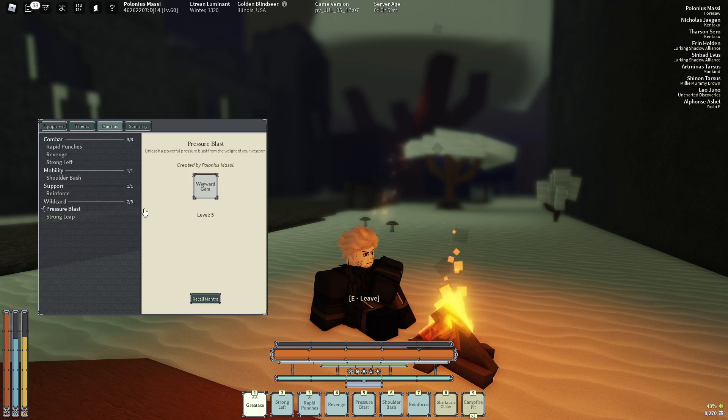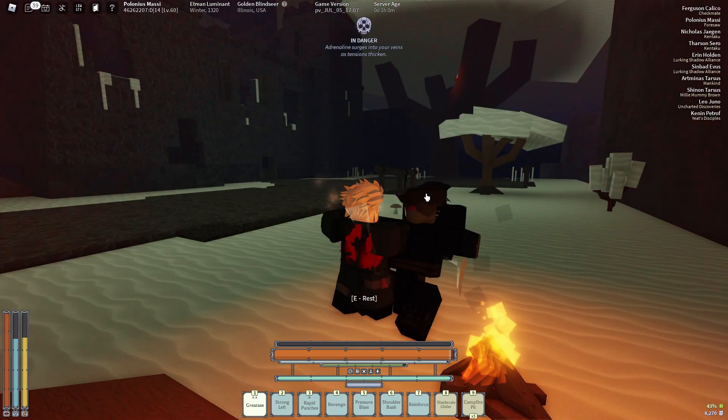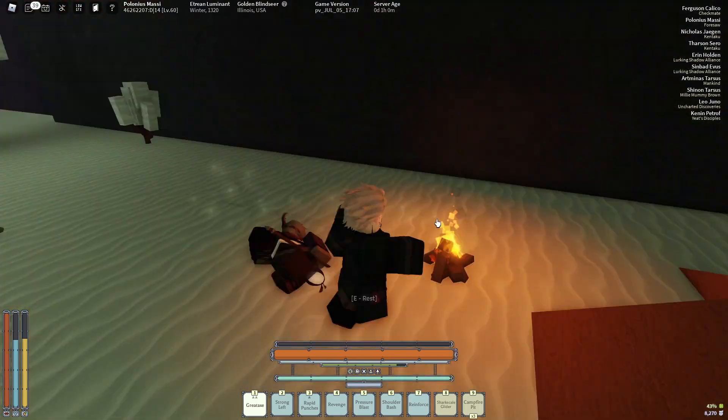For mantras, I'll start with rapid punches. Bloodless — always got to put bloodless on there because it gives so much HP when you hit it. Revenge — I put a wind gem on it because I use it a lot, and you're already teleporting so why put a wayward on it. Strong level bless because I want to spam this move as much as possible for damage output. Shoulder bash is really good for combo extending — you can do an M1, shoulder bash, M1 and get two free M1s plus a free flourish. Reinforce with the blue gem, pressure blast with the wayward, and strong leap with a blue gem.